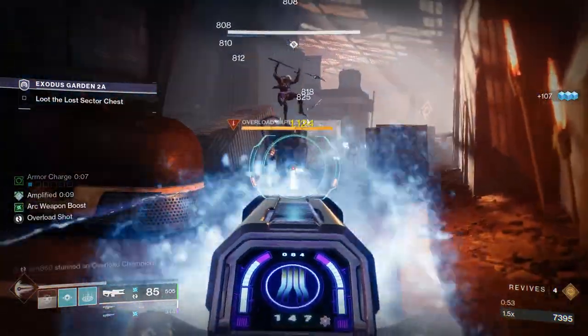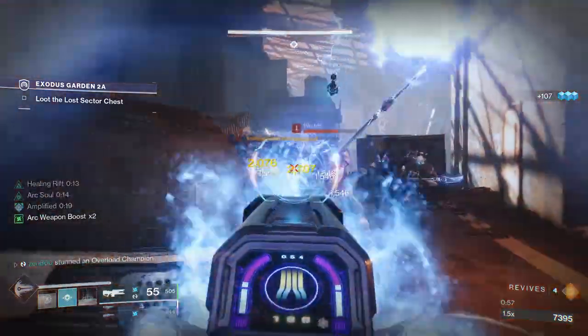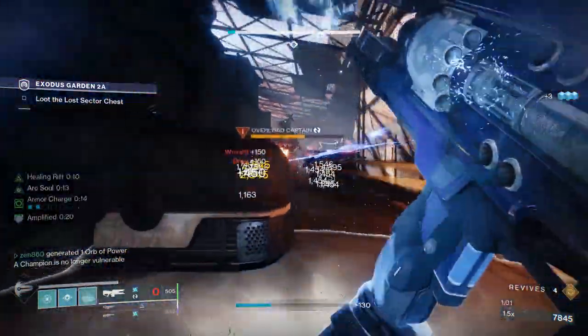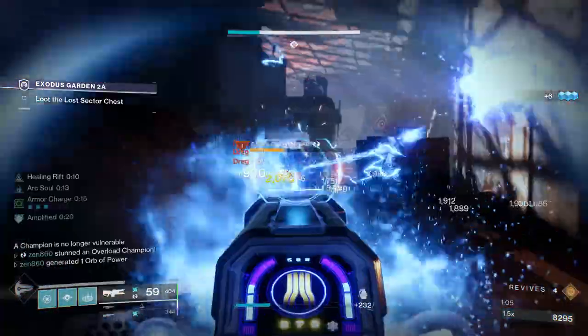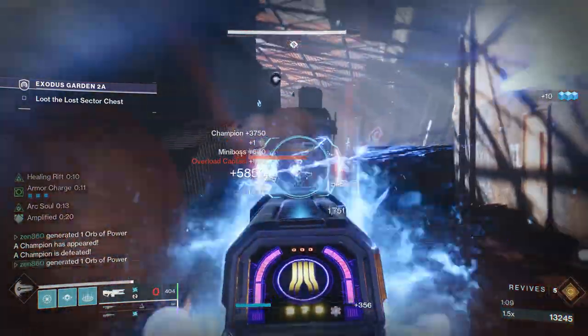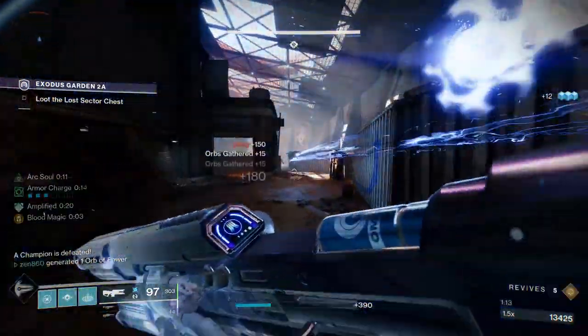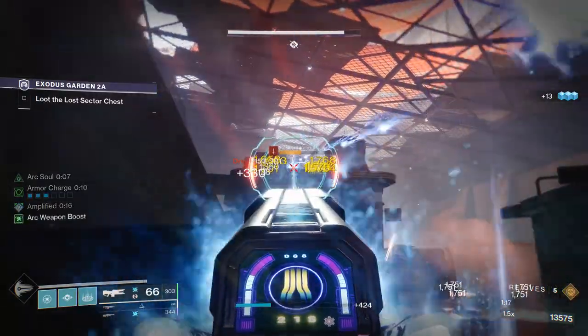The next thing that's going to happen is you move forward, and sometimes this overload captain will jump from above — that's what he's supposed to do. Sometimes he'll spawn behind you, so just be careful. If you're not seeing the overload champion, he is behind you. We're just going to start using our trace rifle — that's going to stun the overload champion. And additionally, you see everything is blinded because this build is absolutely amazing. After we take care of them, we're just going to proceed forward. This next section is, in my opinion, the most difficult part of the lost sector.